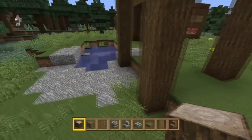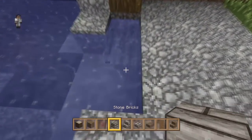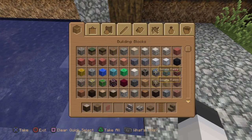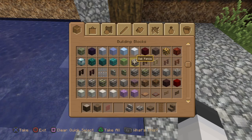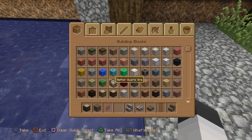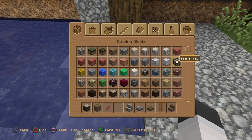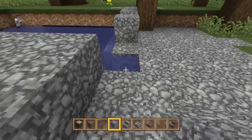This section could very well be the entrance. For that, instead of stone bricks, we can go with a nice piece of gravel. Let me find the gravel — that's iron ore, that's bedrock — oh, there's the gravel. Just fill this all in with gravel for the time being.